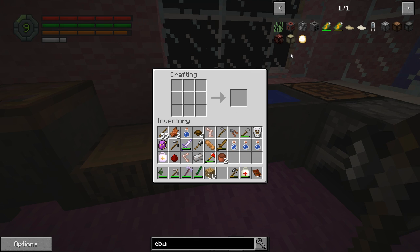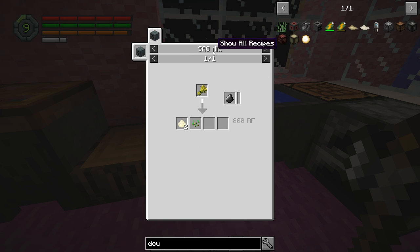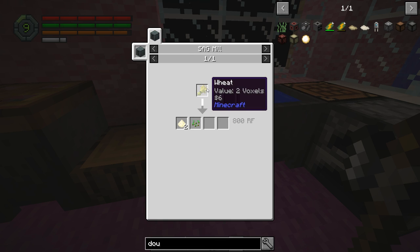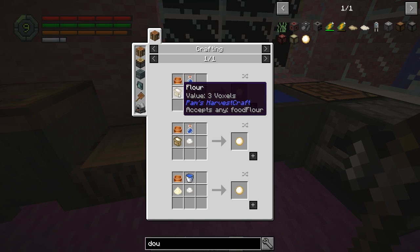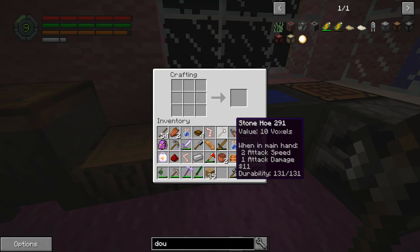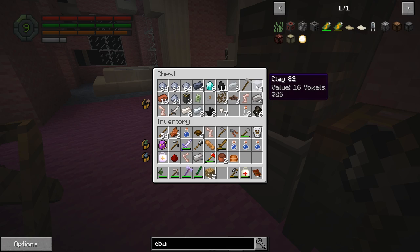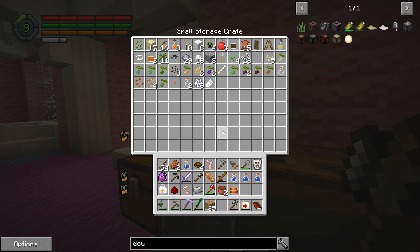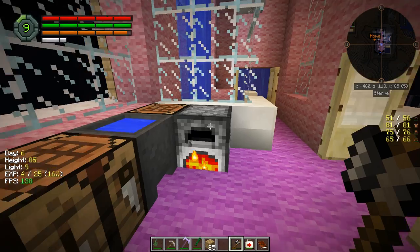Now we should be able to craft the mixing bowl. For flour we need a sag mill — okay, we can get it that way. We're gonna need a mortar, and we need stone. I think I had some stone cooking up — maybe not. I've got some cobblestone; I need three cobblestone cooked up into stone. Once that's done, then we can get the mortar.